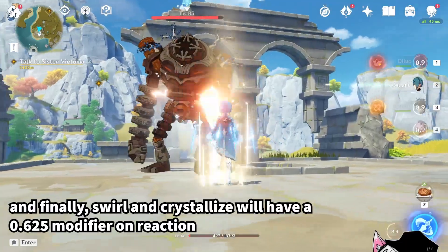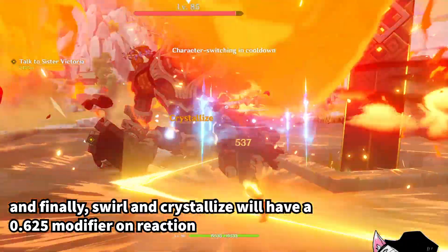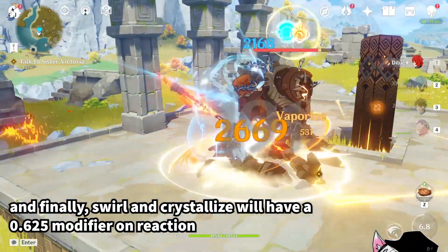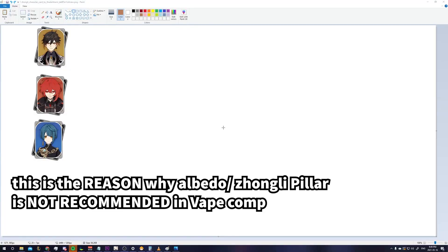Finally, Swirl and Crystallize have a 0.25 modifier on reaction. For example, when Zhongli Crystallizes using his weak Geo, he will take away 0.25 worth of element from the target. This is why people don't recommend putting Albedo or Zhongli's pillar into your Vaporize team.